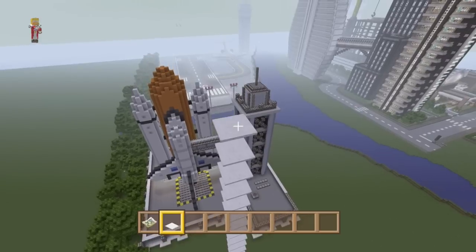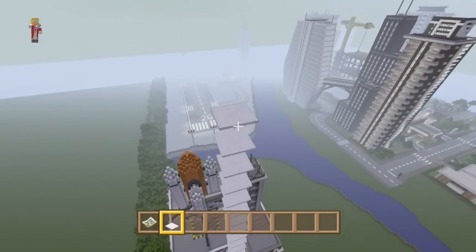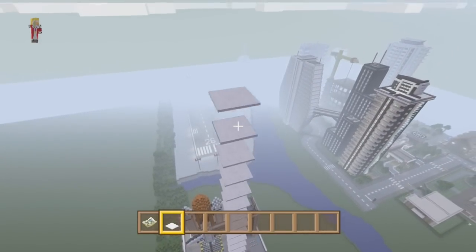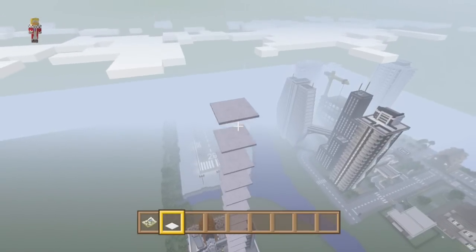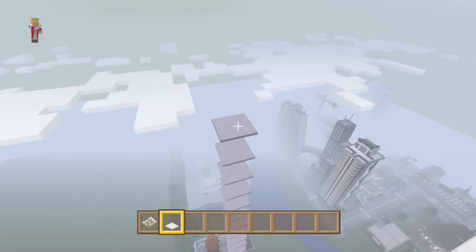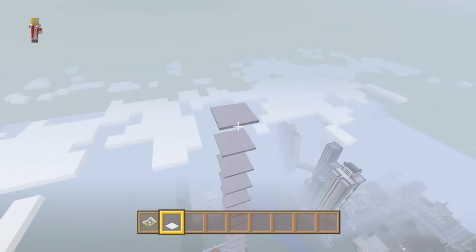The first thing that we need to do is work out how high we can go without going out of the boundary. The last thing we want to do is start building it and then only be able to fit half of it in. So we're going to go right up to the build limit of the place. It's a bit of an easter egg because I doubt you're going to be able to see it from the floor. We can still see the skyscrapers — how cool does it look from up here? We're above the clouds already.